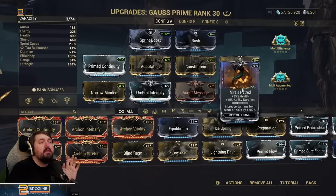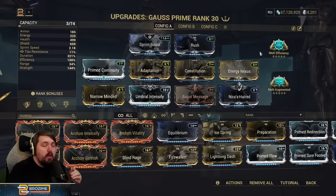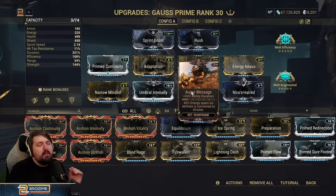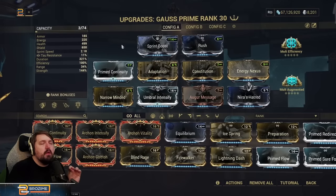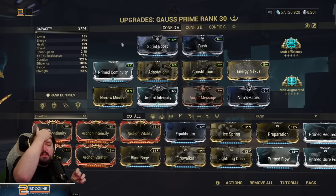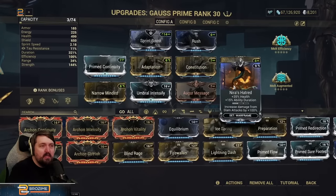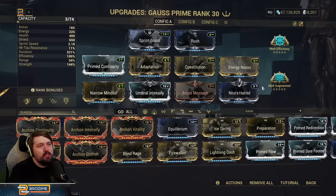We're also running Augur Message for 24% and Nira's Hatred for 15% ability duration and 35% health. You do not need to run all of the duration mods — Nira's Hatred and Augur Message have a lot of room for substitution. You will still have a very functional and very good Gauss build without either of these mods, because between Constitution, Continuity, and Narrow Minded you will already have tons of duration. I haven't chosen to go for a build that specs into something needing different mods, so the duration is just going to always be good for him.